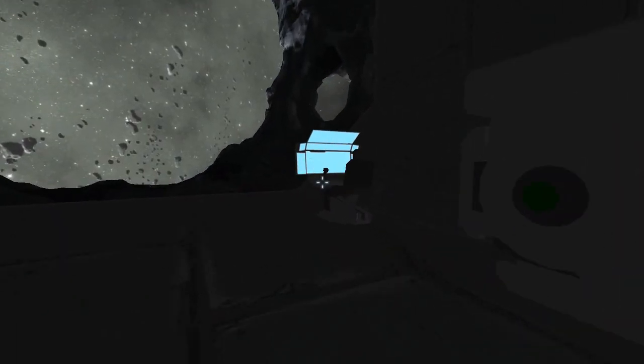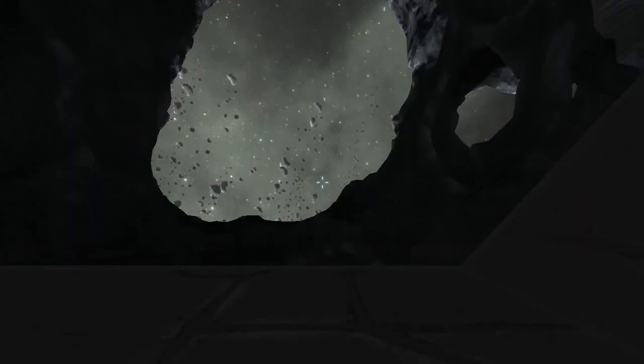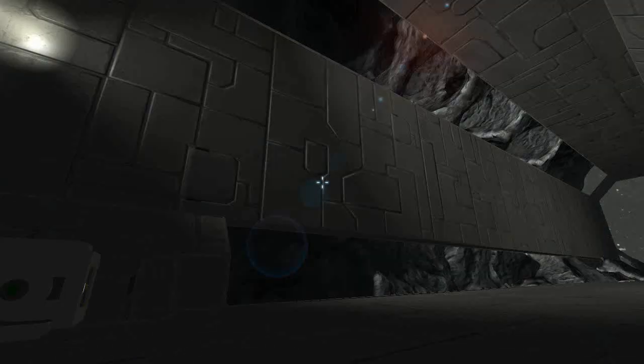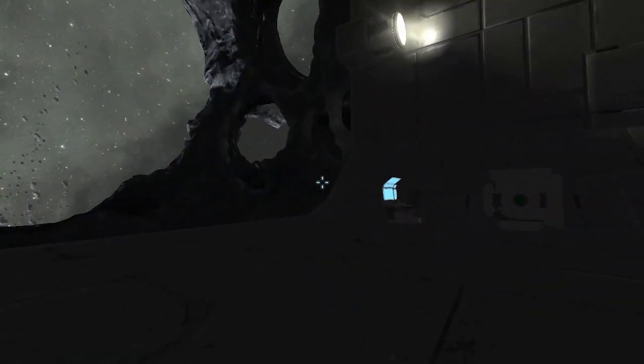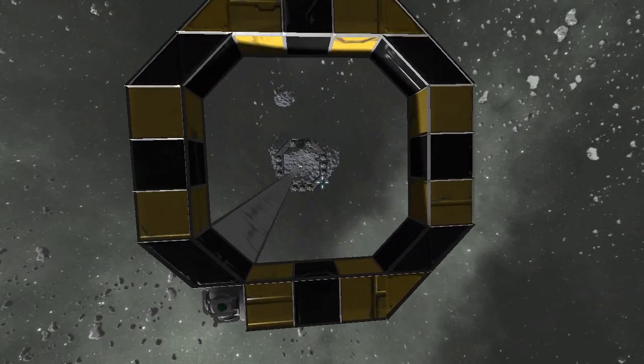Are those gravity generators? No, they're lights — my mistake. Let me float down here; there's a gravity generator over there. I forgot this thing has lights on it. There we go. I'm not entirely sure why this is here — I'm guessing this is maybe a landing station.